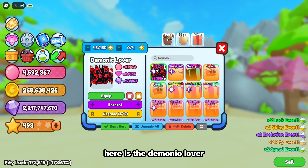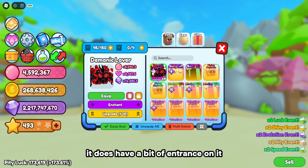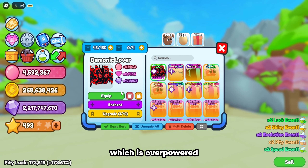If you go to my items, here is the Demonic Lover. It is quite OP for a normal secret pet. It does have a bit of enchants on it, which makes the stats even better. It has around 8,000 bubbles, 2,000 hearts, and 12,000 gems, which is overpowered.